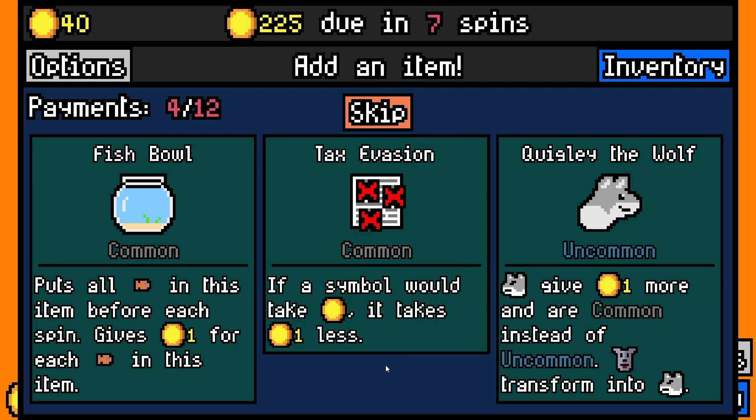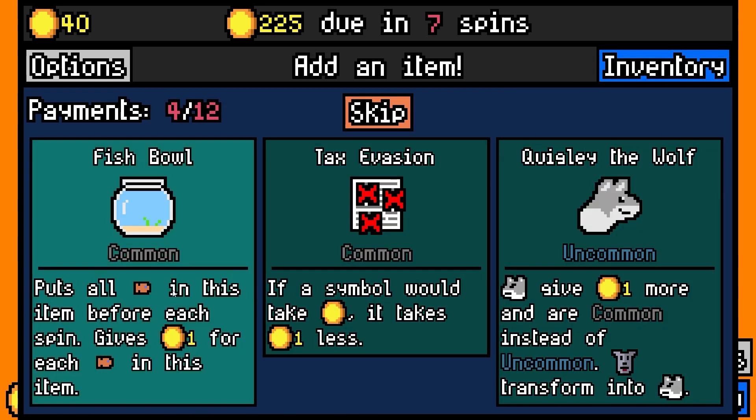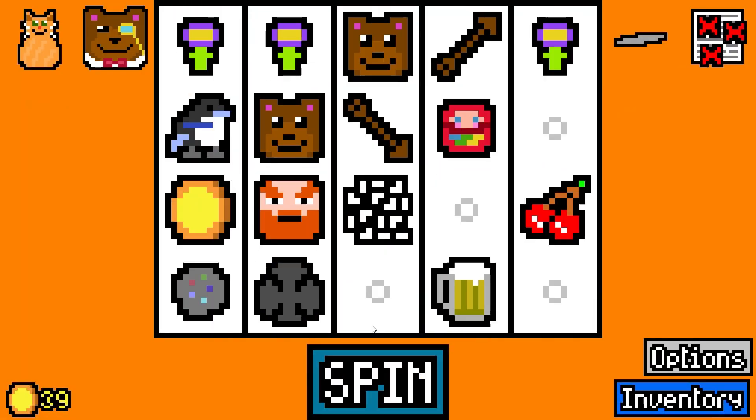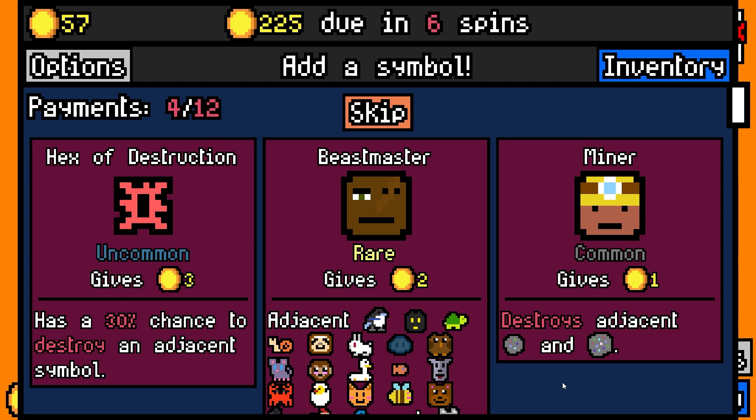Fishbowl or Tax Evasion? These are tough. Tax Evasion will make the Magpie better. Fishbowl means I can just get free income. Let's go Tax Evasion. This means I can also pick up Thieves.